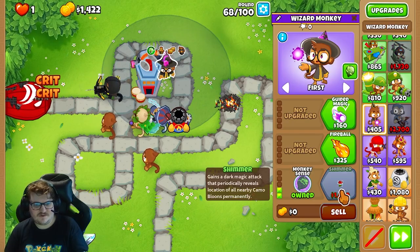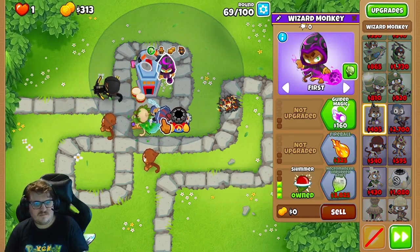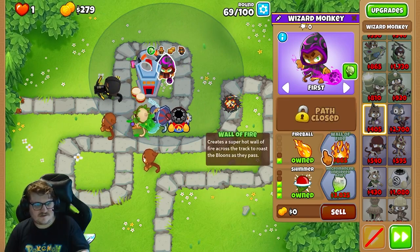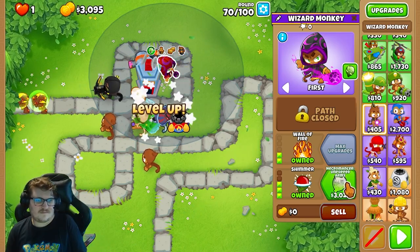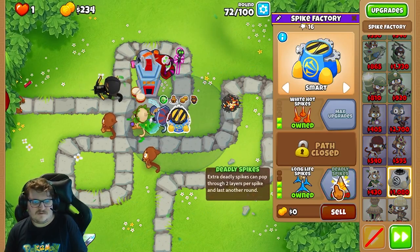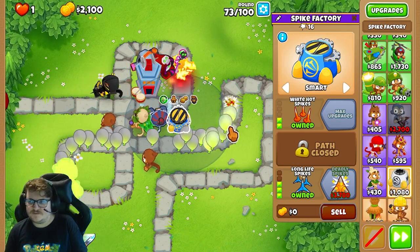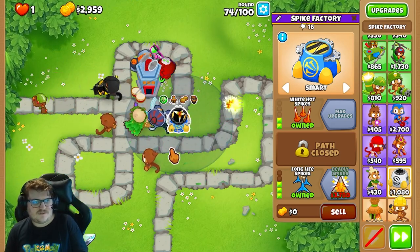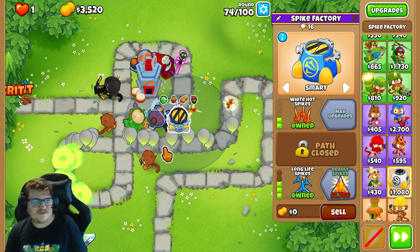The Magic Monkey is really good here for stopping all the single Bloons going down paths. So this will basically be the last tower. We're going middle path so we stop them even easier. Once we have 3000, we upgrade it. Now it will always spawn Bloons from this spot — this will help versus all the DDTs and everything that appears in the late game.